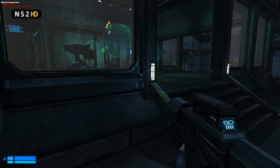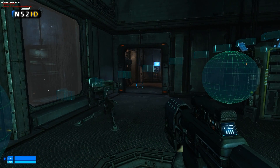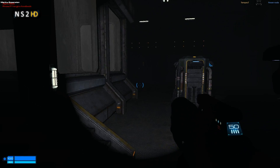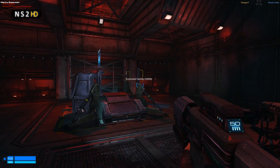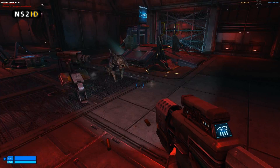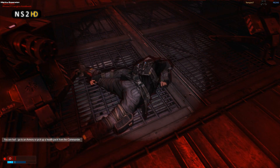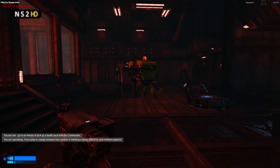As a marine running around guarding against skulks, maybe the commander's asked you to guard the base while a Mac builds something important — and then all of a sudden, bang, the lights go out. Bring out your flashlight, and somewhere in this room is a skulk. And there it is. I mean, that is just an amazing gameplay mechanic. The skulk can take the lights out, get into an ambush position, and then jump out and kill that marine.